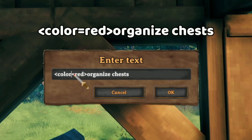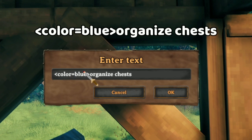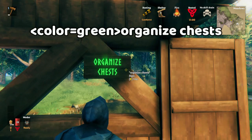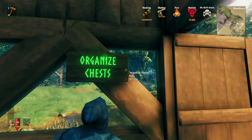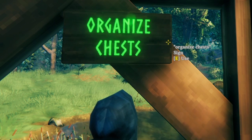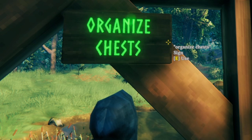You could do red, blue, green — all sorts of awesome stuff. Signs are an awesome way to express yourself in Valheim and it really makes the game more fun. This way you'll spend more time building and adventuring and less time looking through chests.